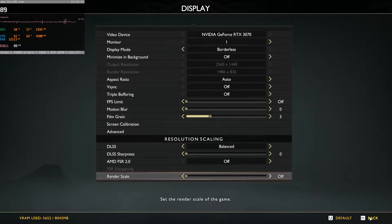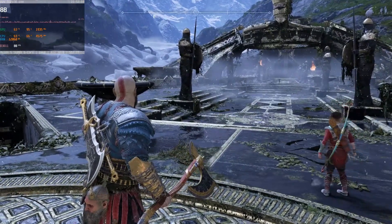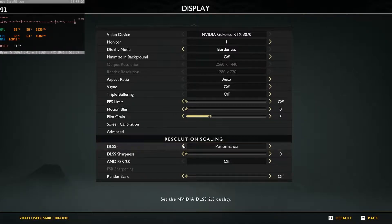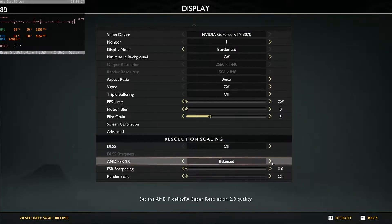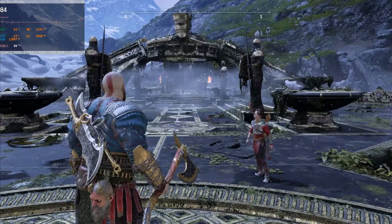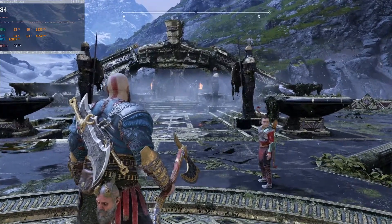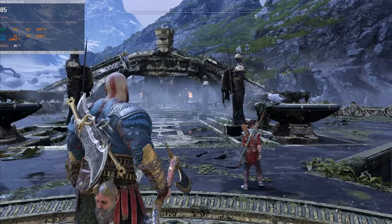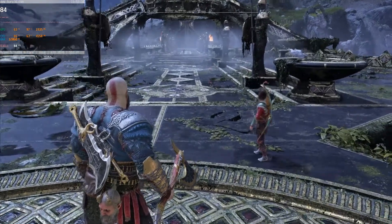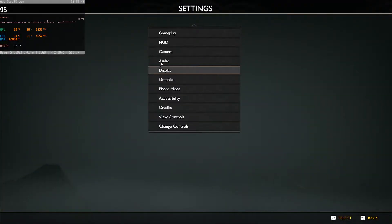DLSS balanced looks even better — pretty much like native, with a 10 fps boost, so that's good. FSR balanced also looks better, but that edge distortion around the tippy top of Kratos's head where that gold piece is still has that weird edge distortion going on. It's not a big deal, but DLSS still edges it out. FPS boost is pretty much the same as DLSS.